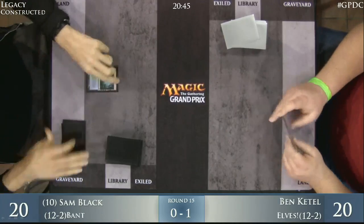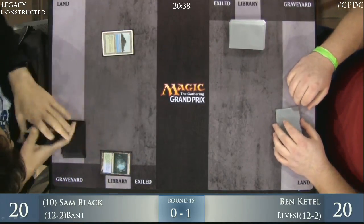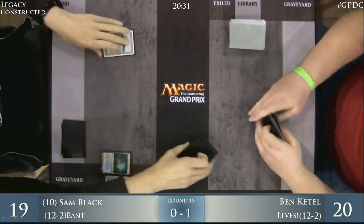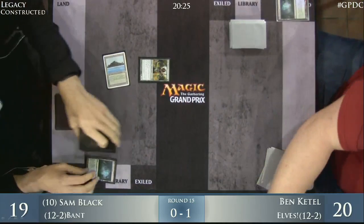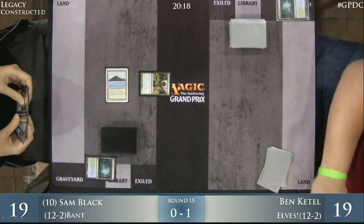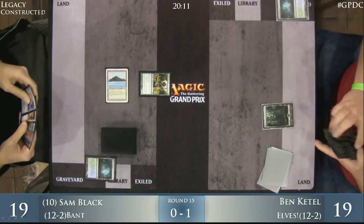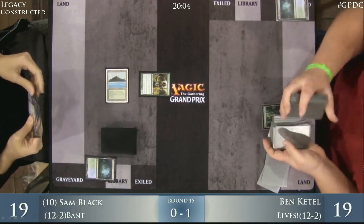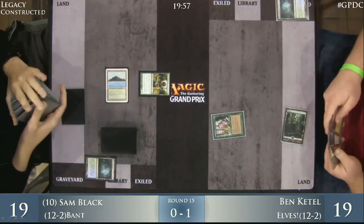Ben Kettle keeps. So we're underway in game two. Sam Black is up against it — he's got to win back-to-back games to make it into the top eight. Ben Kettle just has to sneak one of these victories away from Sam to put himself in position for top eight. All the pressure is on Sam. Noble Hierarch turn one for Sam Black — got to be happy about that. It allows him to accelerate to the Humility in his hand, and allows for a turn-two True Name Nemesis. He also has Force of Will as protection and an Aether Sworn Canonist in hand — that's going to be big if he can get it out early.